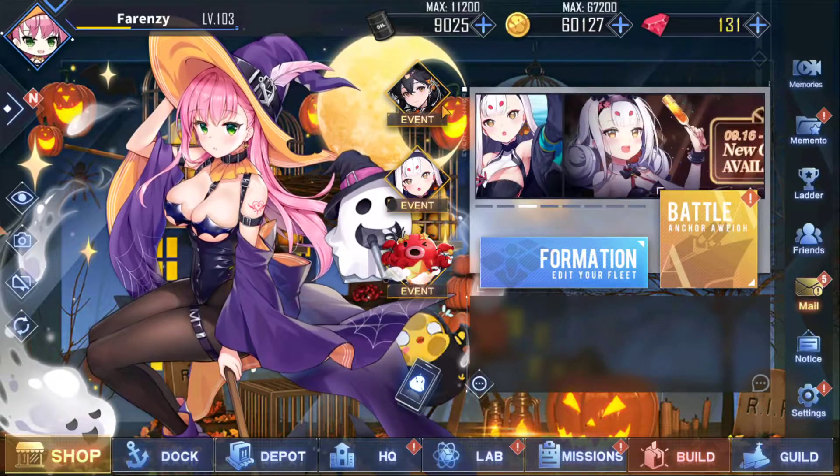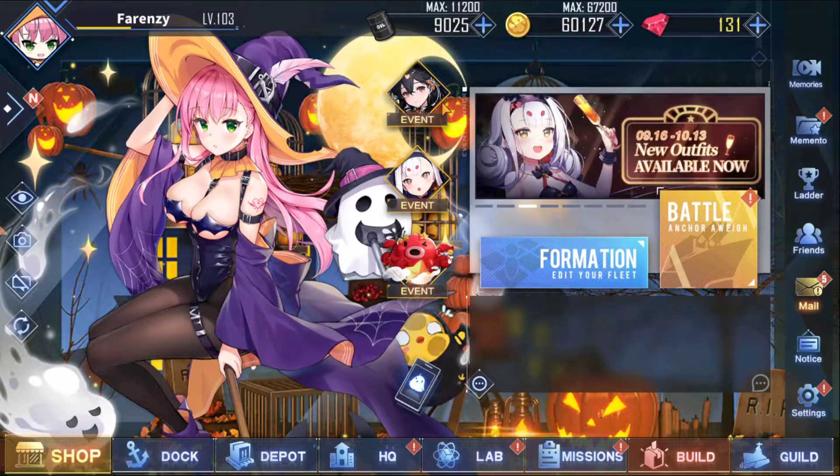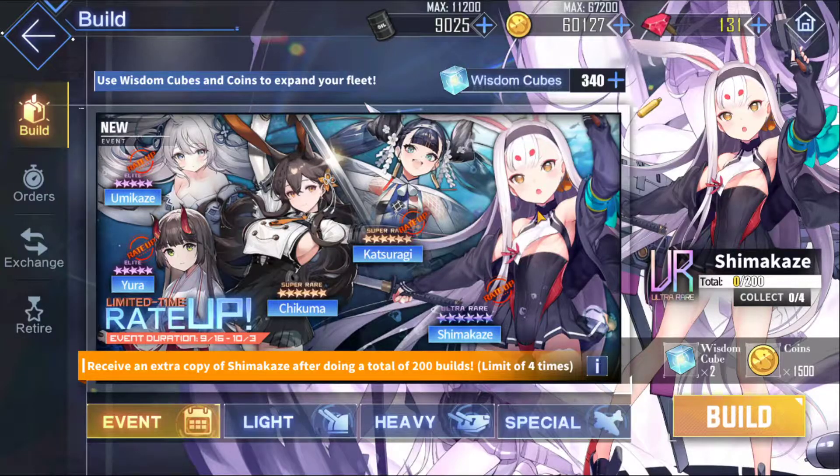Welcome back to the channel. We've got an Azure lineup today with a pretty big announcement. The big surprise here is Shimakaze — we've got another UR ship based under the Sakura Empire. The first one was Shinano, so we've had three UR builds from scratch: Shinano, Jersey, and now Shimakaze. Both Shinano and Shimakaze are Sakura Empire ships.